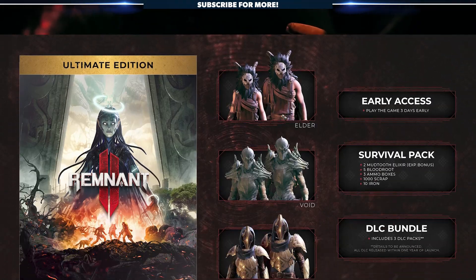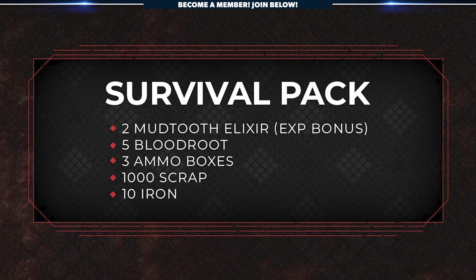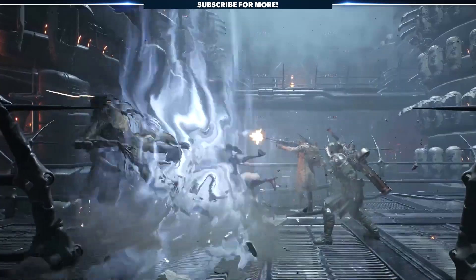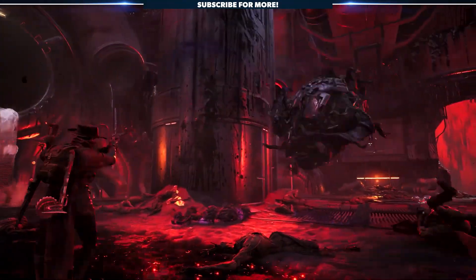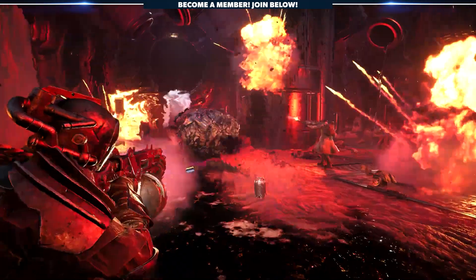All DLC is expected to be available within one year of launching Remnant 2. In terms of that mysterious survival pack, don't get too excited — it's a nice little welcome kit, but nothing overly impressive. The most exciting pickup is the Mudtooth Elixir, which grants players an XP bonus for a period of time. The other items include 5 Blood Rot, a lesser means of healing, 3 Ammo Boxes which replenish ammunition for all equipped weapons, and Scrap and Iron basic resources. Everything is pretty common, and will most likely be obtainable within the game itself regardless of edition.